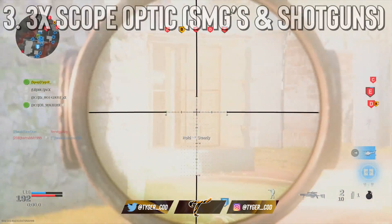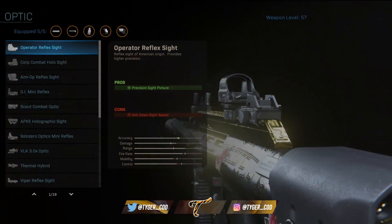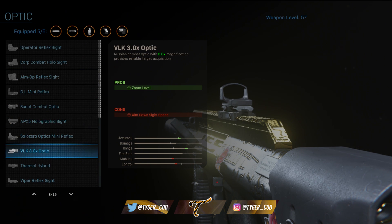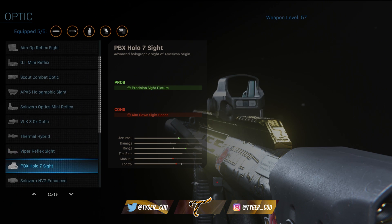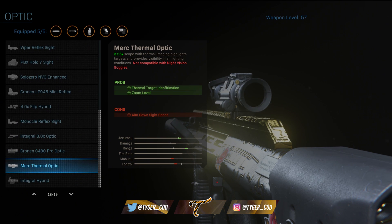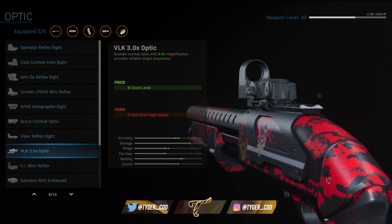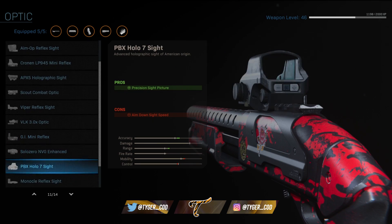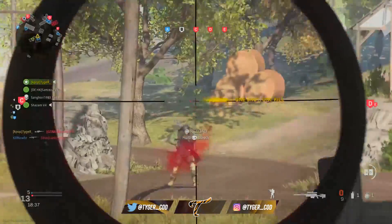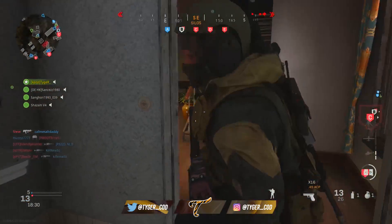The third attachment is having a three times scope or higher on a shotgun or submachine gun. There are tons of optics in this game — near enough 20 different optics per weapon, including various reflex sights, recon sights, hybrid scopes, and even thermal or night vision scopes on some weapons. But honestly, you do not want to put a three times scope or higher on an SMG or shotgun. I've seen it and it just blows my mind. Those attachments are not designed for those weapons.